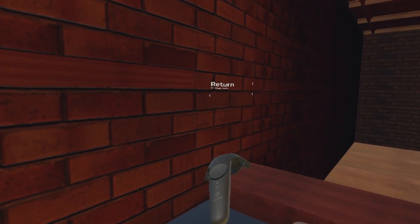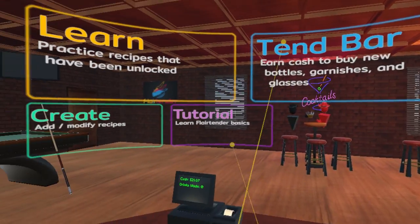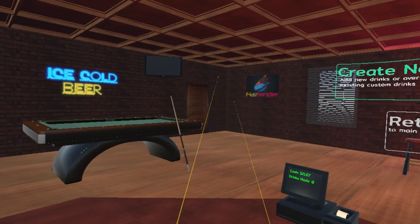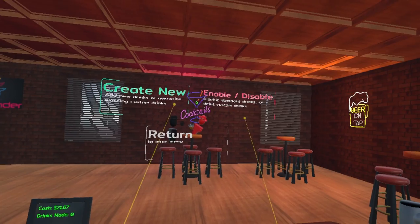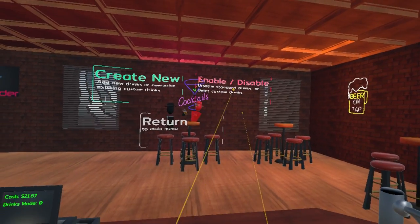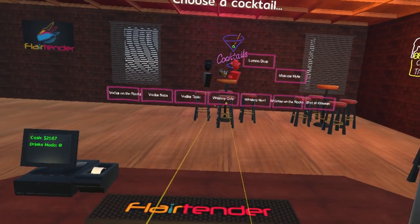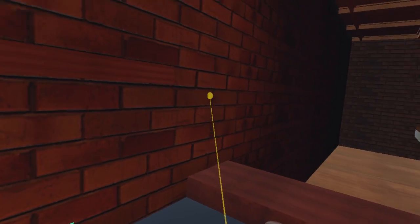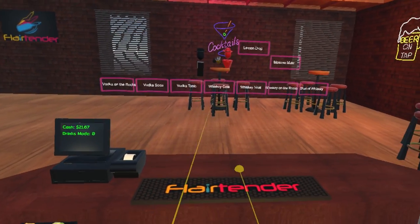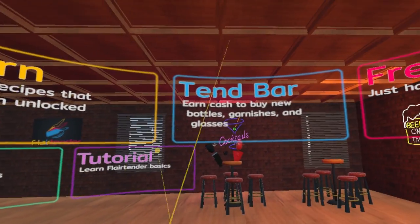Okay, so now if I return — hello. Free, just have fun. Settings, learn, create, add, modify, recipes. Create a new one? Enable, disable. Standard drinks — look at all these. Now we know vodka on the rocks. Okay, so let's learn. Now we know them: vodka on the rocks, vodka soda, vodka tonic. I'm so jazzed. Okay, now let's try it — let's tend bar.